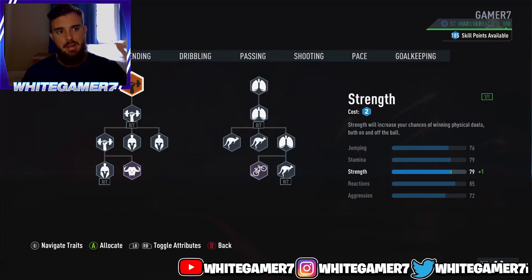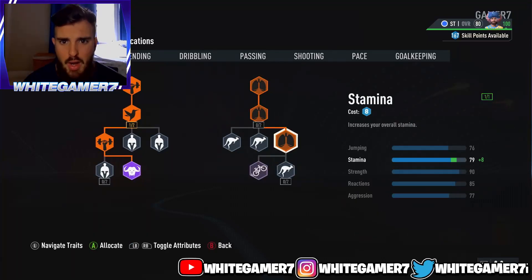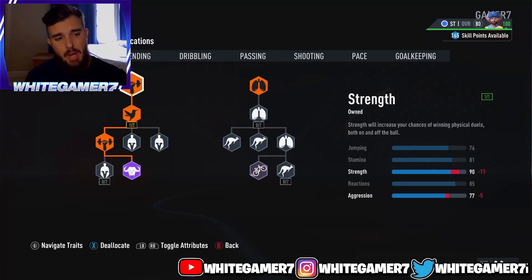Now we have the skill tree. I'm level 100 and we have 185 skill points. For the physical, you're going to want the strength, then the Bolt archetype, and then just one stamina. This is going to give you 76 jumping — and you're 6'2" — 81 stamina, 90 strength. You're going to be a big issue for defenders to get you off the ball, with 85 reactions. That jumping is also good enough as an attacker; some defenders are definitely going to struggle to beat you in the air with the jumping and height that you have.